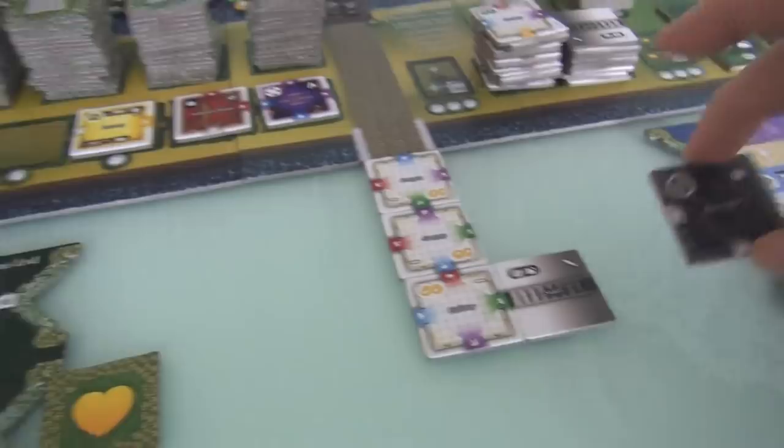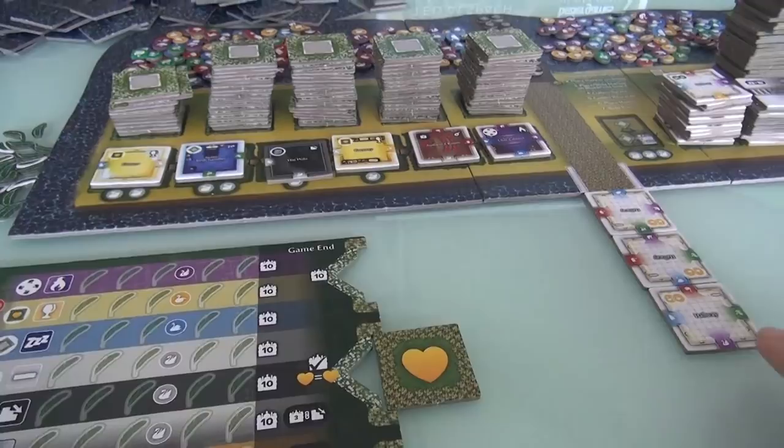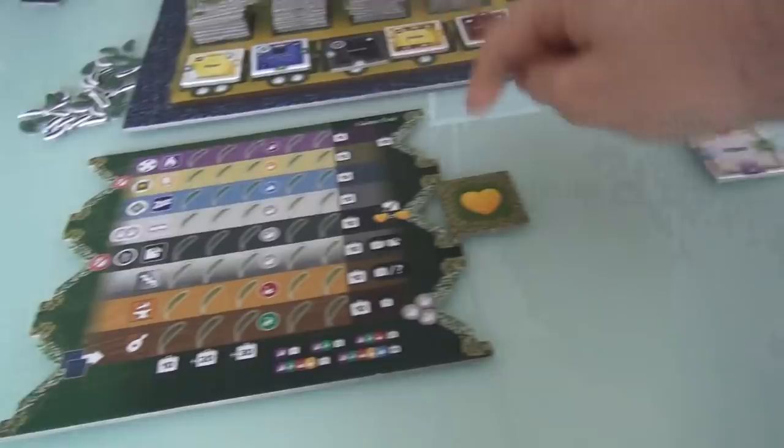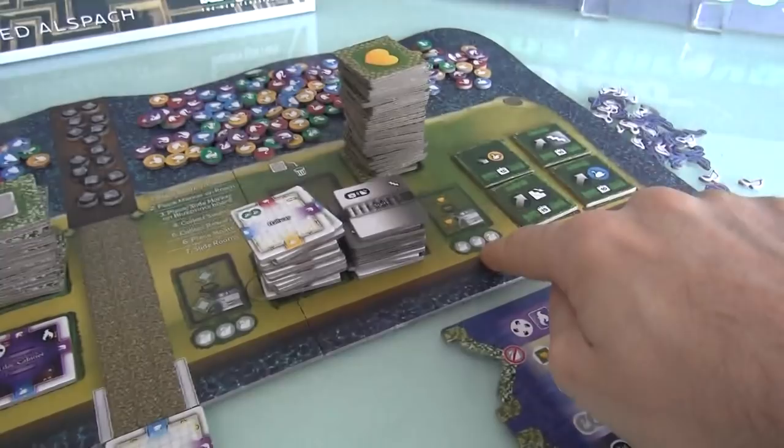Instead of taking a tile to build and expand the castle, if you've got enough swans, you could spend three swans to get another objective, but then you'd have to cover up another bonus slot. Or you can spend three swans to grab a room and put it in to unlock a special power. At the beginning of the game, neither Jen nor I have any swans, so we're not going to do any of that. Also, since I have no swans, I cannot build the baconry, the hole, the bed chamber, or the freezer because those cost two or one swan.